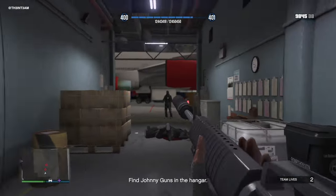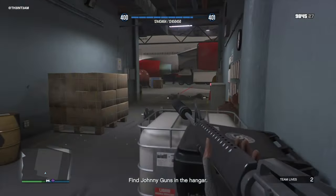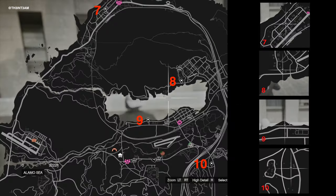There are 10 locations that these crime scenes spawn in, and they are scattered around Los Santos and Blaine County — 6 in Los Santos and 4 in Blaine County. Here's their position on the map. They're marked by the Point of Interest icon. And to save you some time, we've added a close-up of each location. As you can see, they're spread out across the map, so you'll be doing a decent amount of traveling to collect these components.